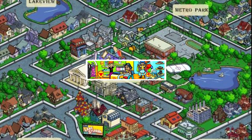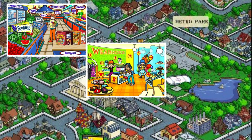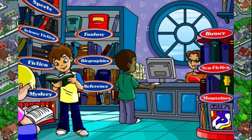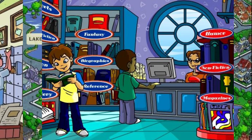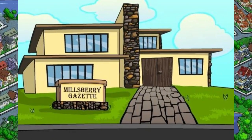Most of the things within The Neighborhood were stuff like a clothing store, a grocery store to peddle that sweet cereal, a place to buy pets, and a furniture store to decorate your in-game home. A few more interesting places to note are the bookshop, which offered books that you could read, the post office, which let you send greeting cards and gifts, and the gazette building that functioned as the game's announcement system.